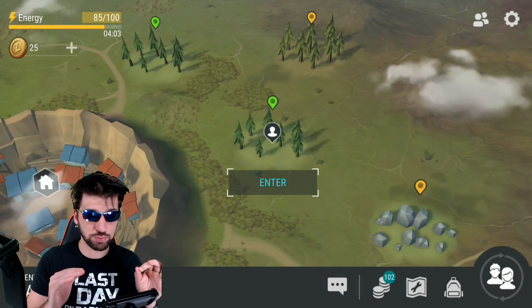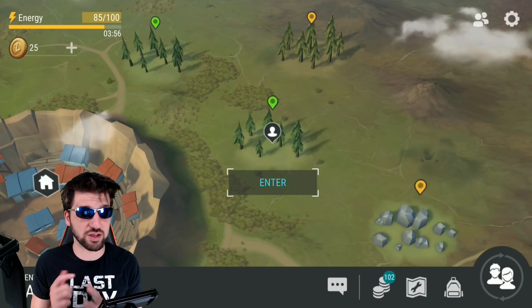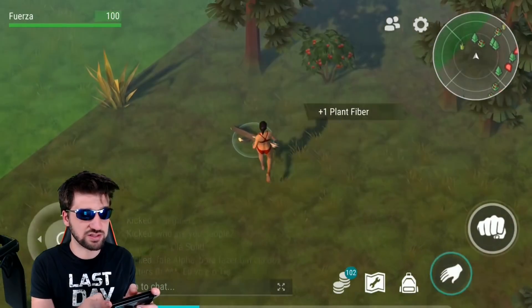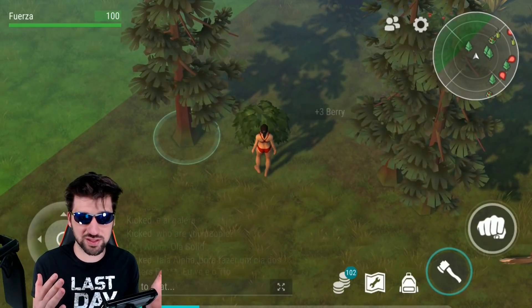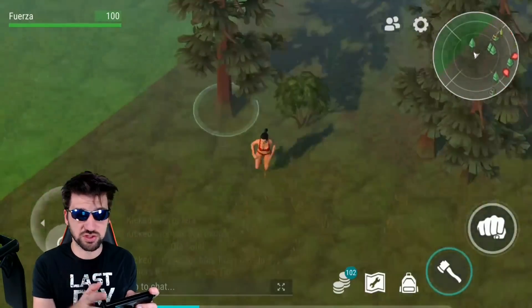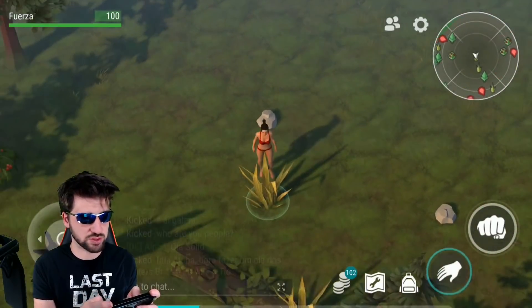Anytime you're playing — say you're traveling somewhere — you can click on this little button to switch back and forth between characters. You'll notice in the zones that it feels very similar to old Last Day on Earth, kind of like you're playing the same game except in multiplayer. Sadly there's no auto and no sneak attacks in this version, which makes things quite a bit more expensive.